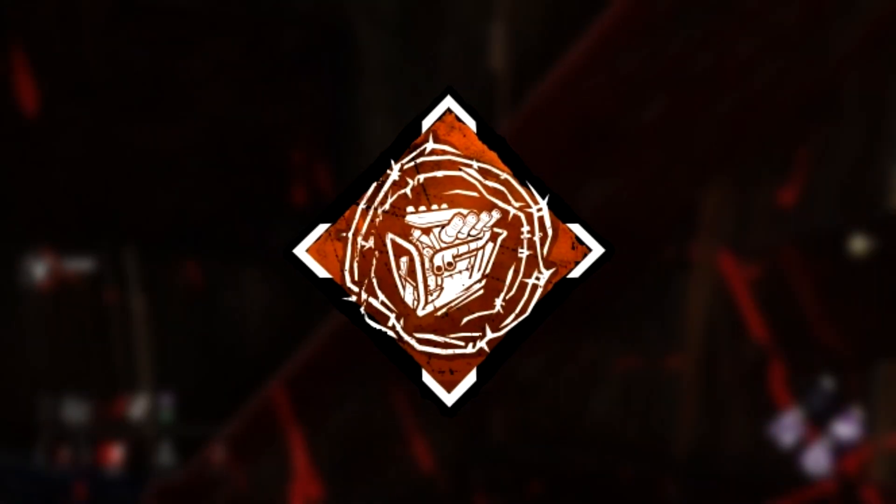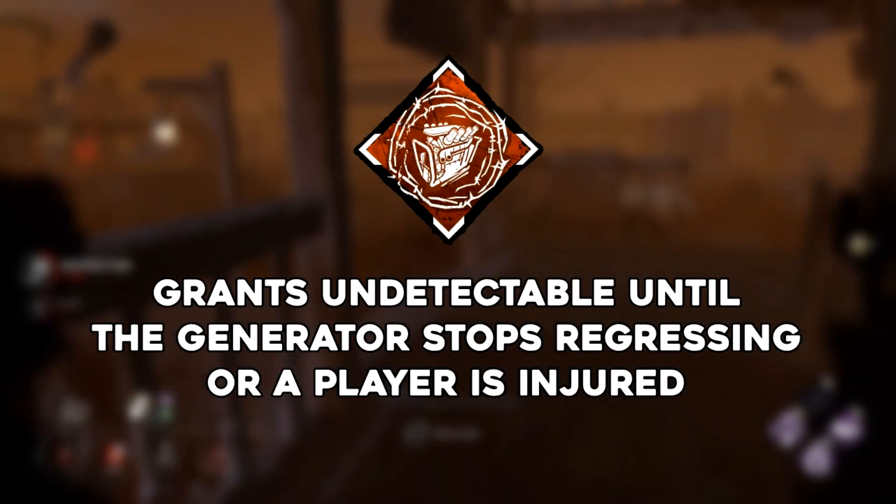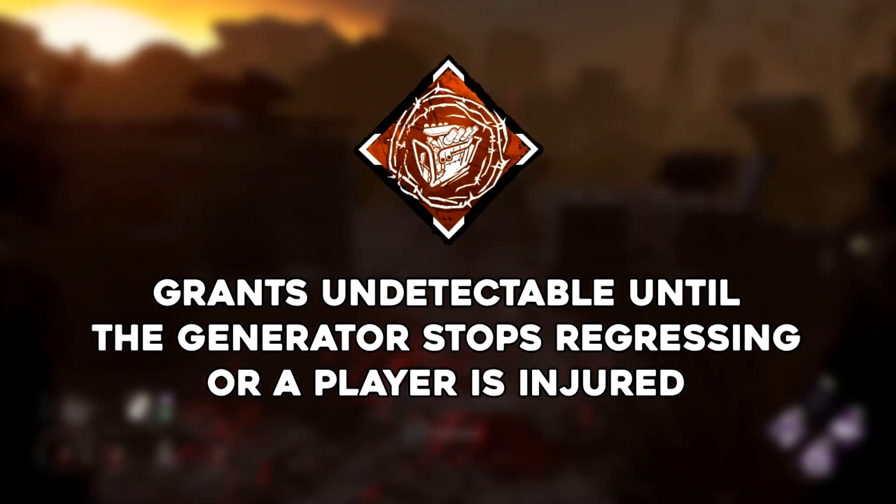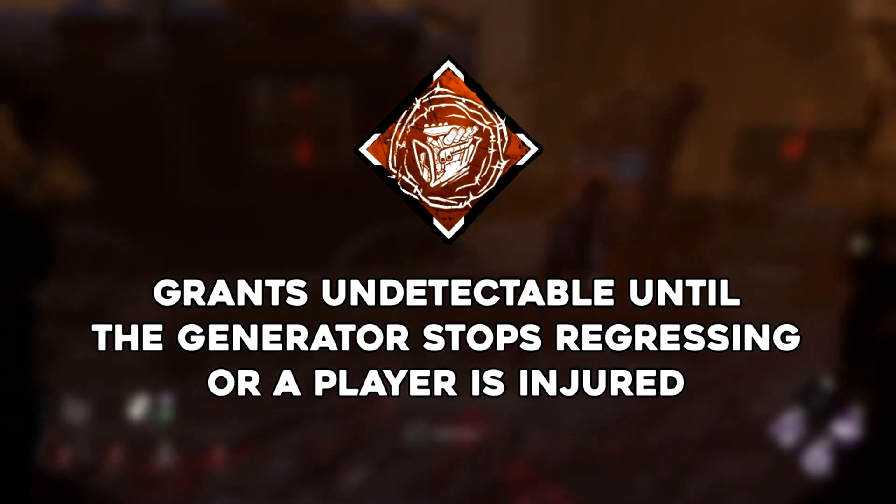Try saying that four times fast. And Trail of Torment, which grants the undetectable status effect, which disables your terror radius and red stain, after kicking a generator until that generator stops regressing or a player is injured or downed.